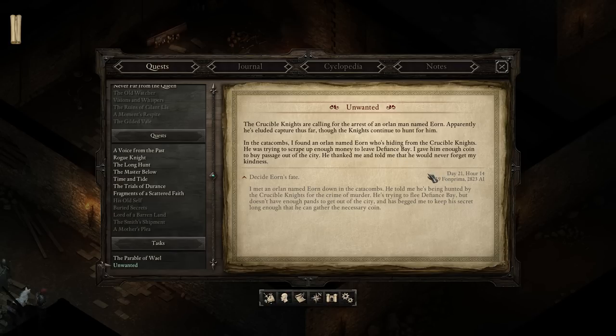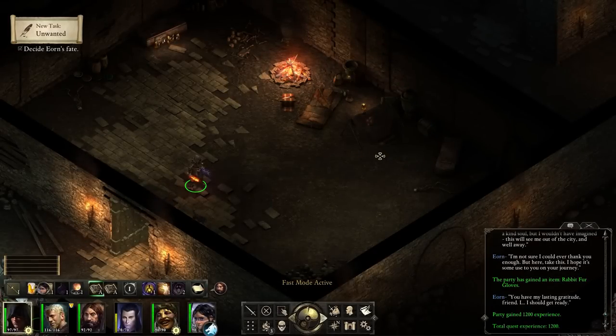Let's see that addendum. In the catacombs, the crucible knights are calling for the arrest of an all-in man named Eon - apparently he's eluded capture thus far. I found an all-in named Eon who's hiding from the crucible knights. He was trying to scrape up enough money to leave Defiance Bay. I gave him enough coin to buy passage out of the city. He thanked me and told me he would never forget my kindness. Party gained 1200 XP - very nice indeed. Quest completed.